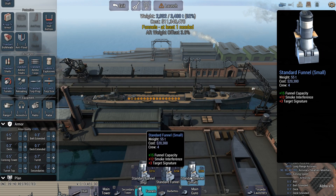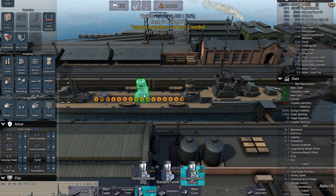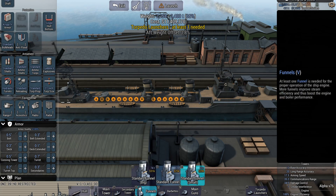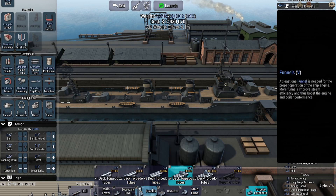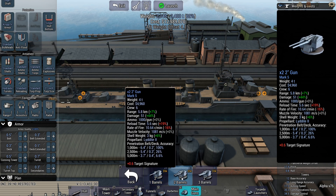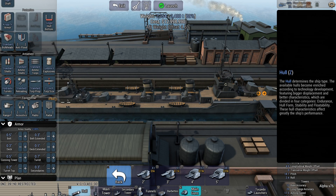I'm gonna do the funnels here — I think I can get away with small ones. It did have two funnels, which was kind of overkill, but that is what it had. One right there, one right there. It also had two twin 1.5-inch guns. And I think it had 0.7-inch guns or something like that, but they're getting too small for the game.